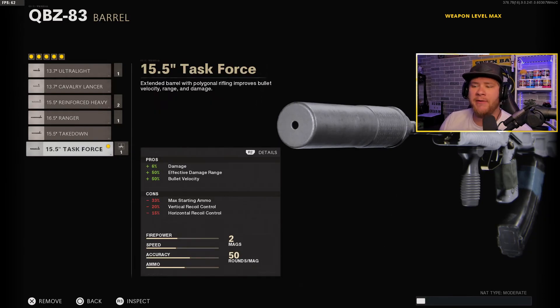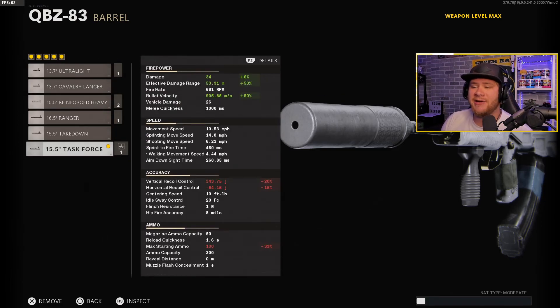Moving on to the barrel, we have the 15.5 inch Task Force barrel. It's going to give you the maximum amount of damage possible with the QBZ — increasing damage by 6%, effective damage range by 50%, and bullet velocity by 50% as well. As you can see on screen, we're doing about 34 damage per shot, which is pretty much all you're going to get out of the QBZ. It's not a great weapon, but 34 damage will be able to kill quite a few people.